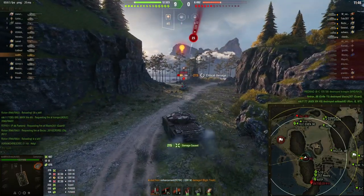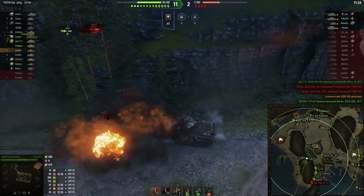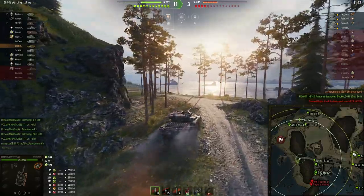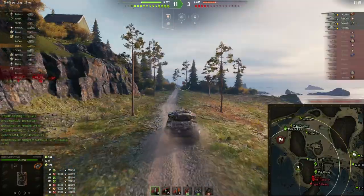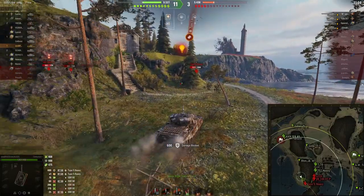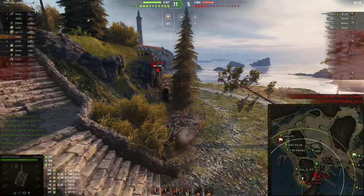EBR kommt und jetzt diesmal nur Schaden. Jetzt versuche ich den zu treffen. Das klappt leider nicht, aber ich kann den nächsten Schaden bekommen. Jetzt haben wir hier einen Schuss vom Type 5, der macht aber Gott sei Dank keinen Schaden. Da muss der Gegner das richtig, richtig clever zu Ende spielen – und meistens ist das nicht der Fall. Deshalb: die wichtigen Positionen spielen, und dann gewinnt man in der Regel auch das Spiel.